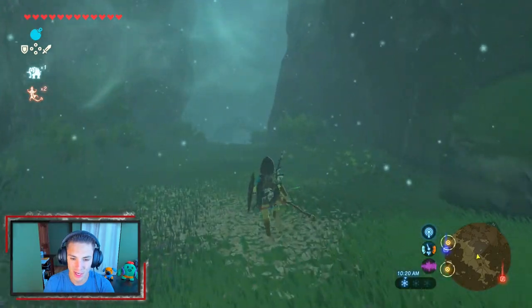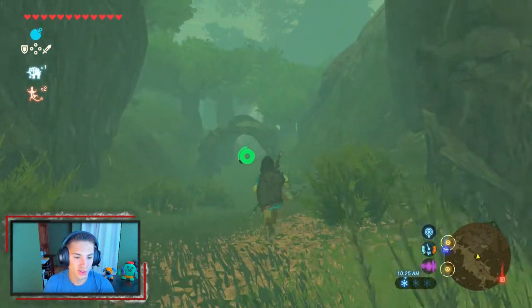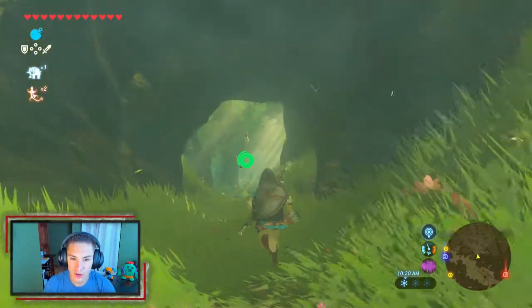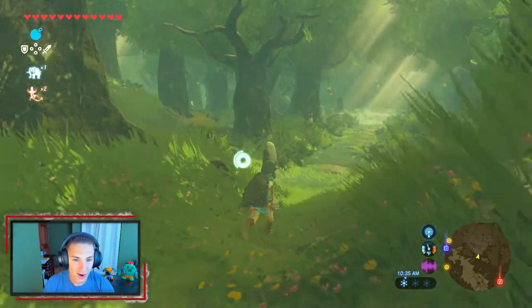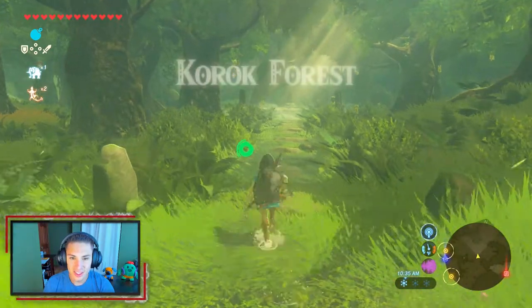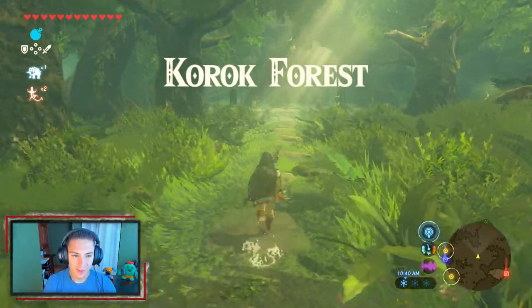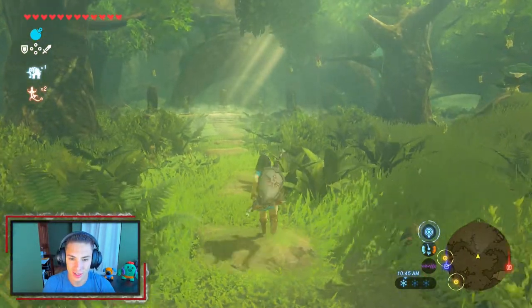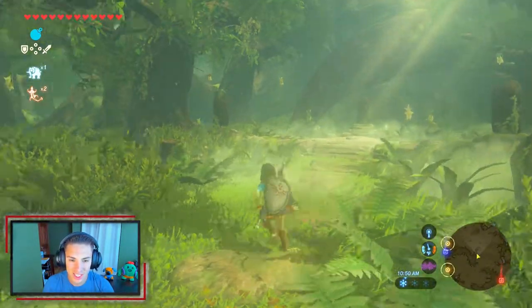We can put our torch away — it leads us to the coolest place ever. The fog lifts, all the Koroks appear, and look where we end up — we make it to the Korok Forest! There's a slight frame drop here, probably because there's so much going on, but look at all the Koroks.